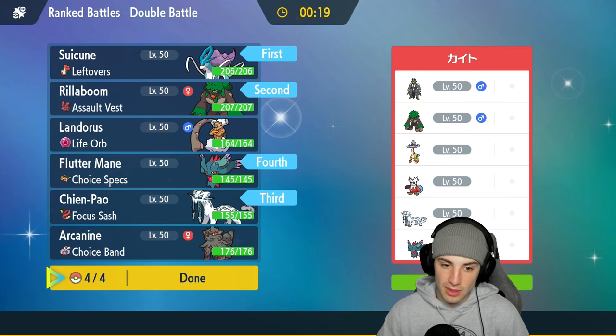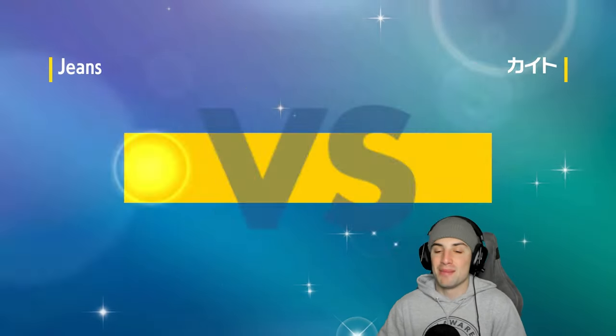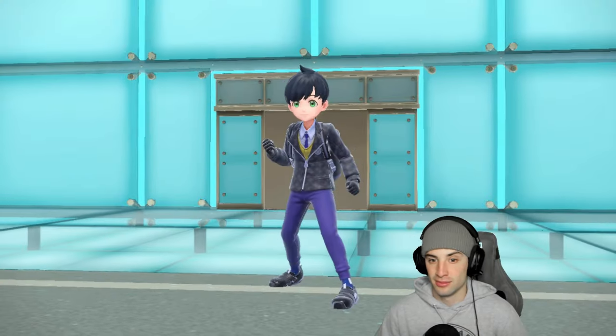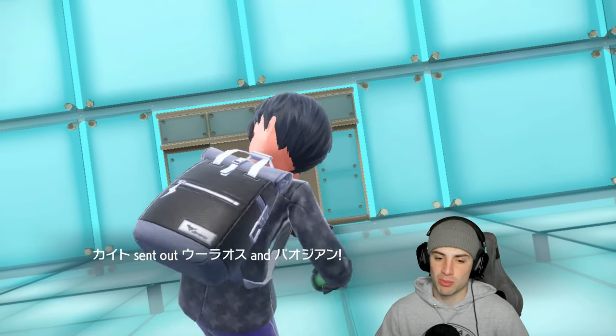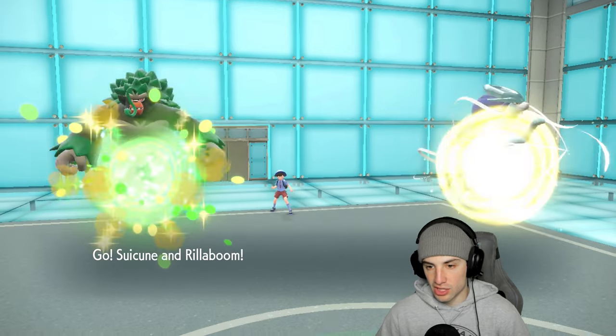Do we go Arcanine, Lando, or Fluttermane? Fluttermane could be really solid especially with Choice Specs — big-time damage with fairy moves that are either super effective or neutral against a lot of their team. Dropping Dazzling Gleam or Moonblast with Choice Specs, that damage is just way too much. Let's see who they end up leading — I'd love to just pop a Tailwind or Fake Out.